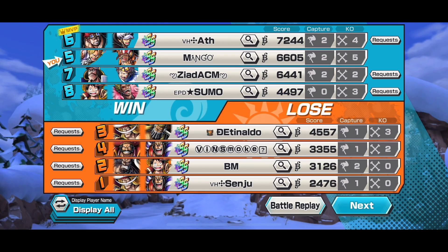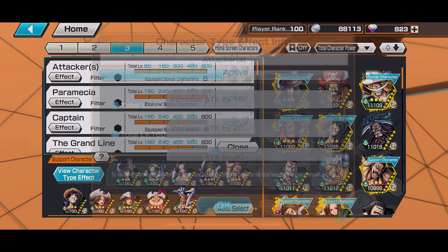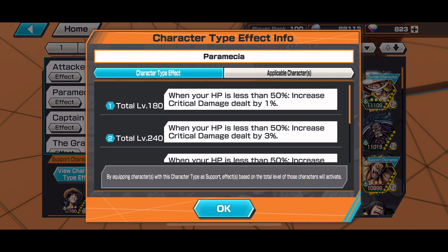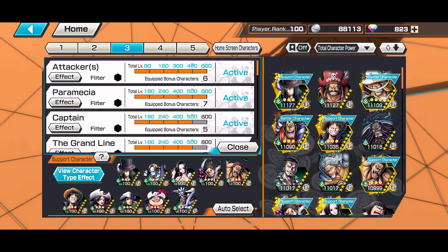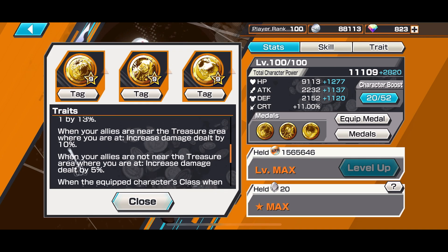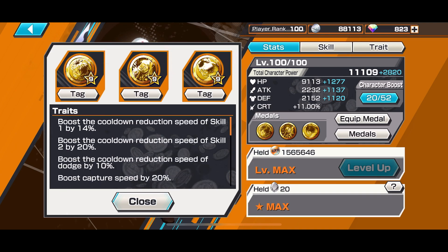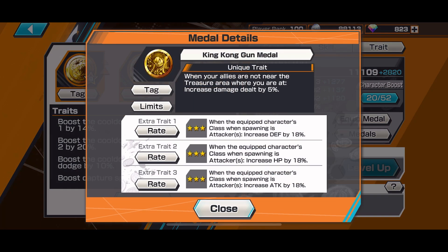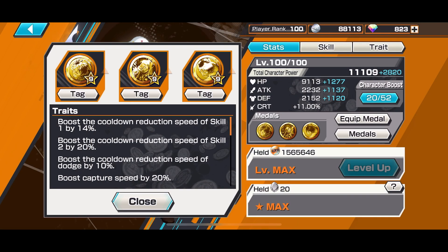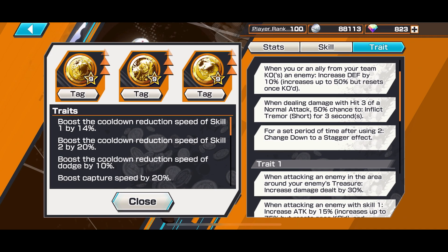Now let's move on to the second character — Whitebeard. He's my second favorite from the buff. For attacks we have Attacker, Promethea 160%, Support with 70% attack and 70% defense, and I believe it's 18% HP. The Triple Luffy medal set is the same as I have on Sabo, with the only difference being I replaced Dressrosa Luffy for another Luffy so that I can have my skill 1 back a lot faster — that's 30% cooldown reduction on skill 1.